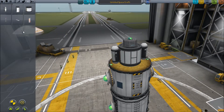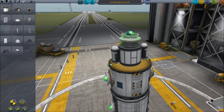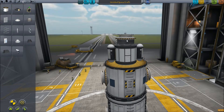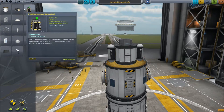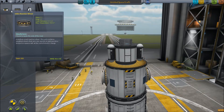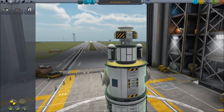We'll take this off because we need something attached to this thing. You can see it covers it up a bit, but we can still see it. We'll get an SAS unit — yeah, that works. Stick the SAS unit on top, stick the docking port in that. There we go. And now we can still see this. It looks a bit silly, but you know, who cares?